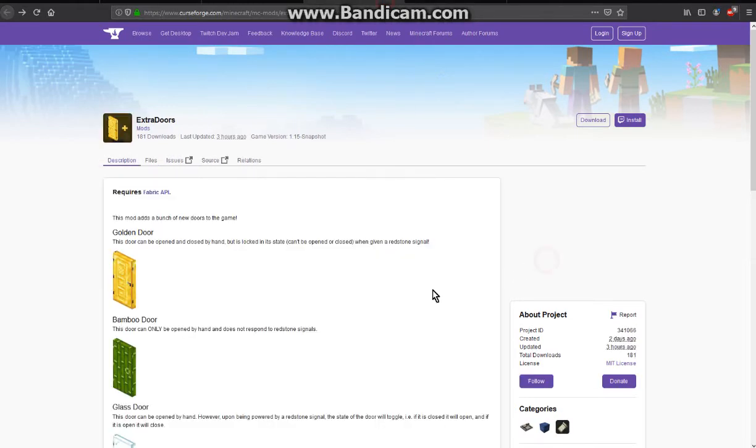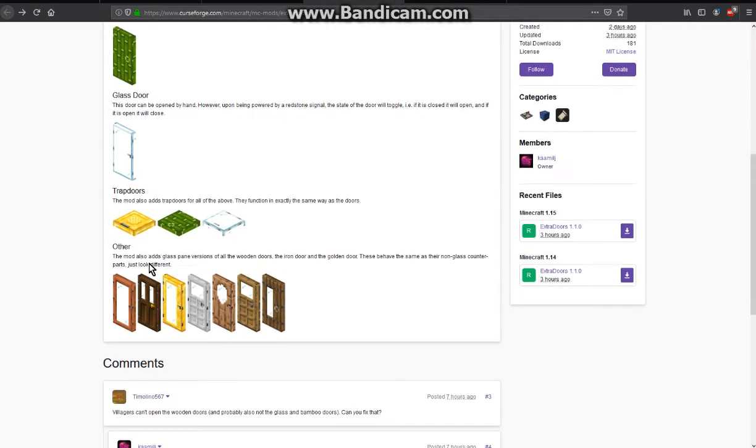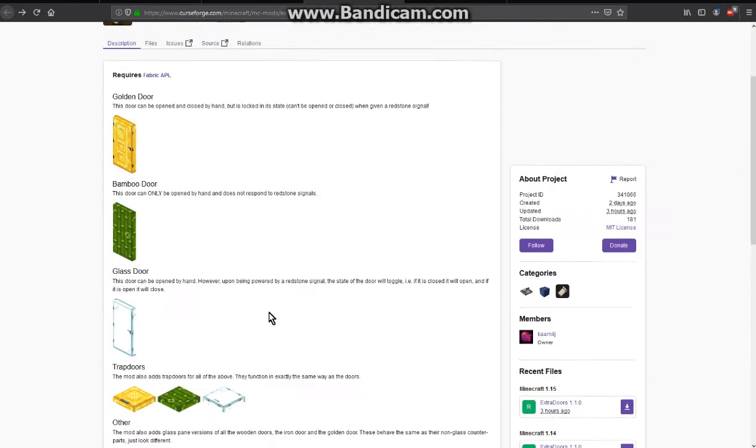A mod that adds a bunch of different doors, whether it be gold, bamboo, glass, some trapdoors, and also glass variations of the regular doors and new ones.